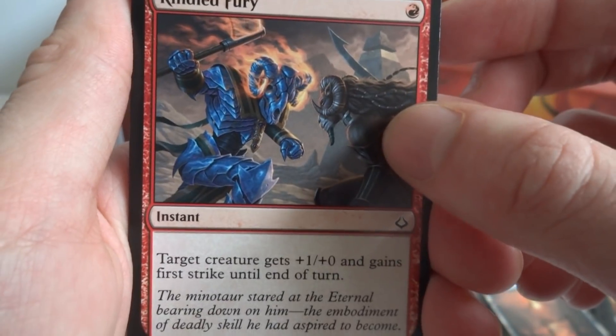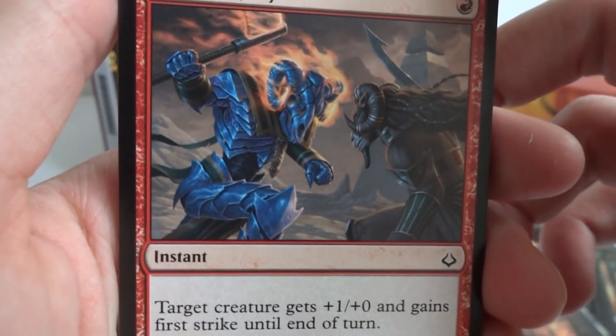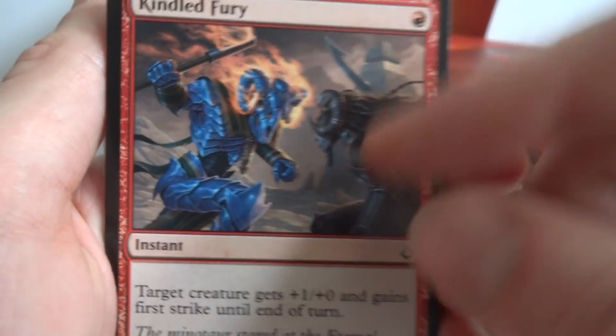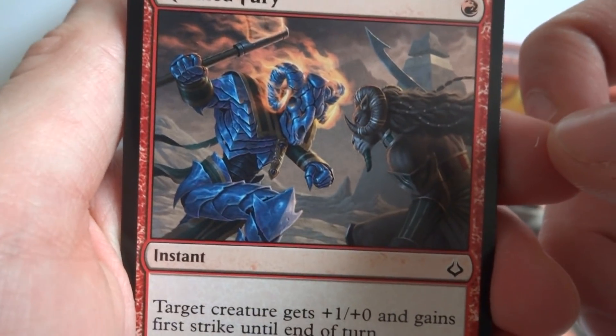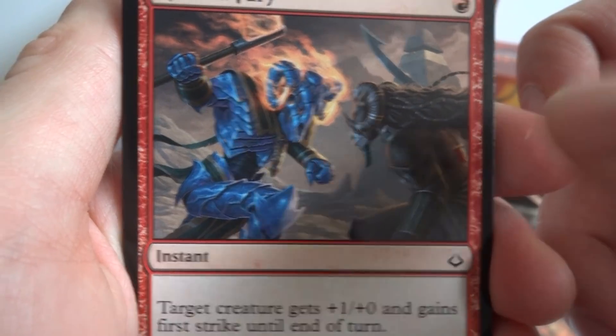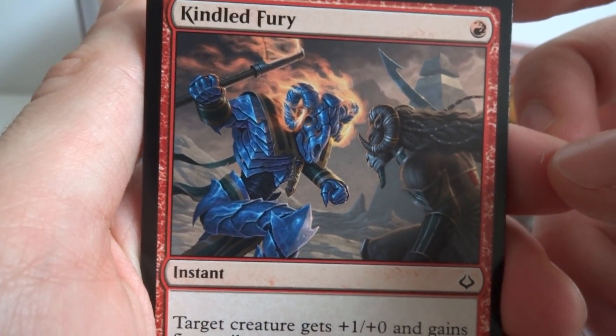Looking at the art, the blue guy is about to hit this other guy with first strike before he even knows it — he looks like he's going very fast, almost on fire like a demon, with a big pyramid in the background. They both have ram heads; one's a skeleton and the other still has his flesh. Very cool. I feel bad for him — he's about to get hit in the head.